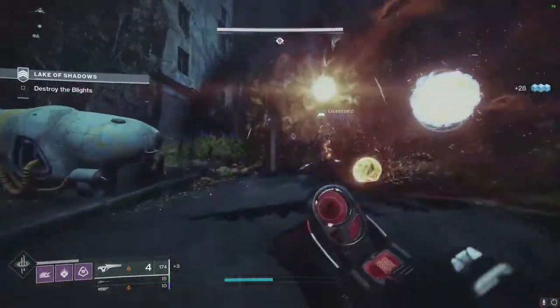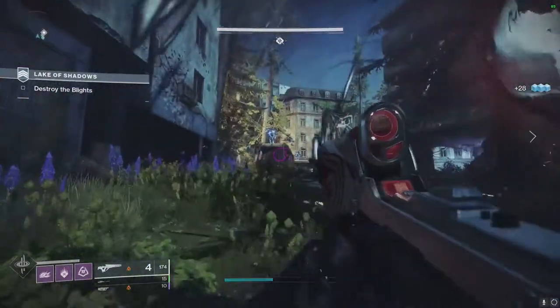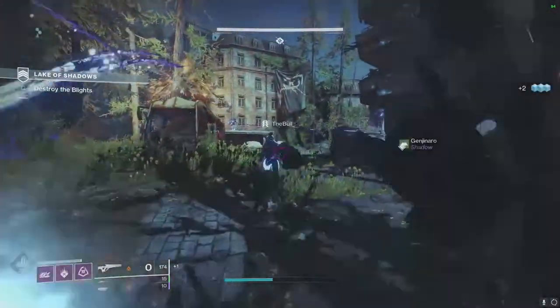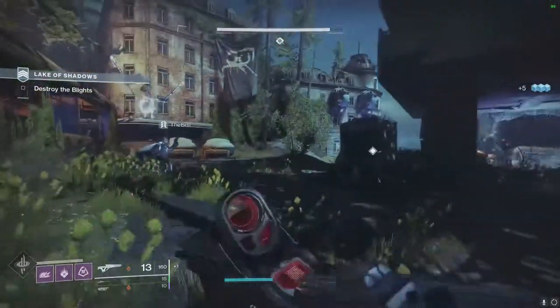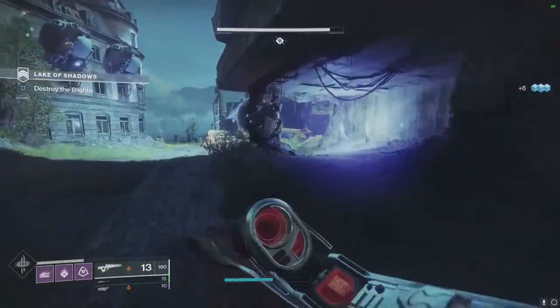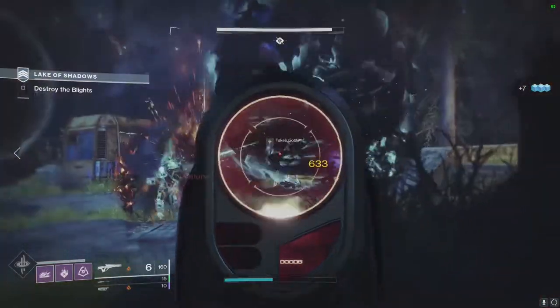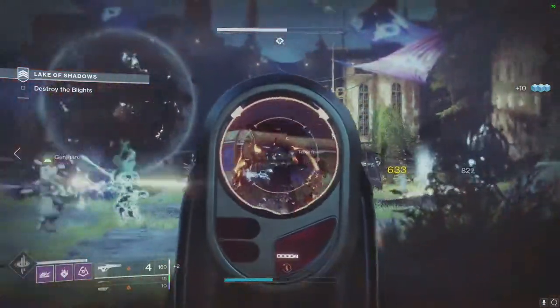On top of that, you can even complete Vanguard bounties, other Dawning bounties, and even Sundial weeklies while doing strikes. It will allow you to take full advantage of what little time you may have. So to recap: fast and efficient — do strikes, masterwork your oven, bake all of the things.